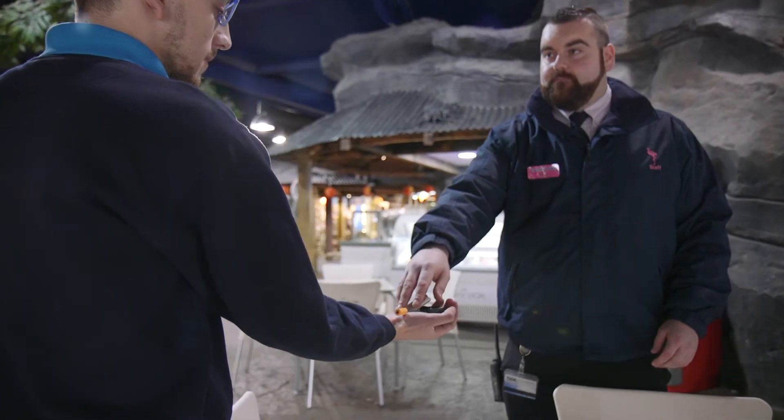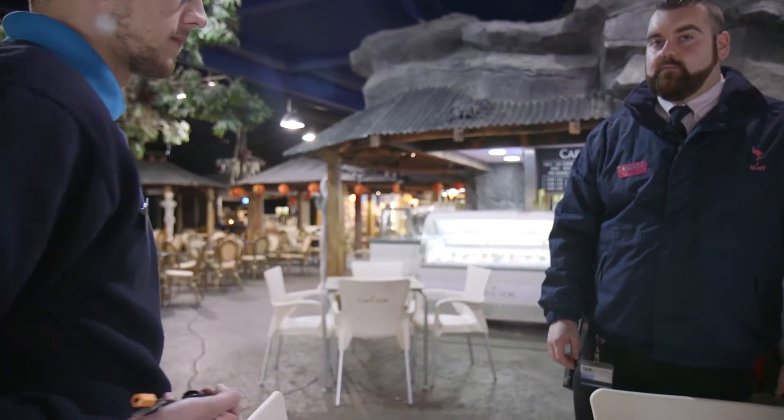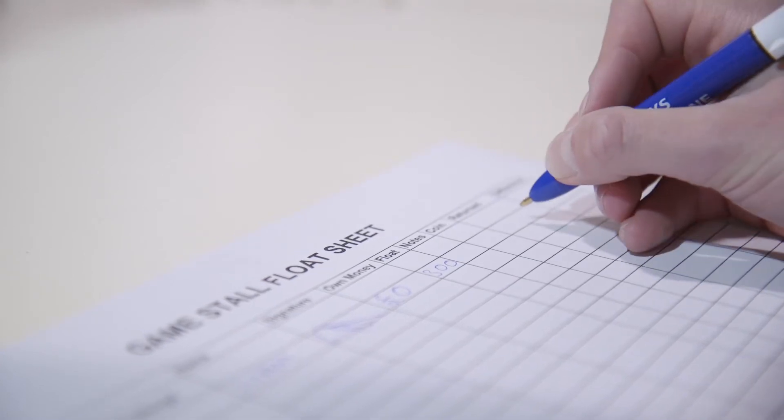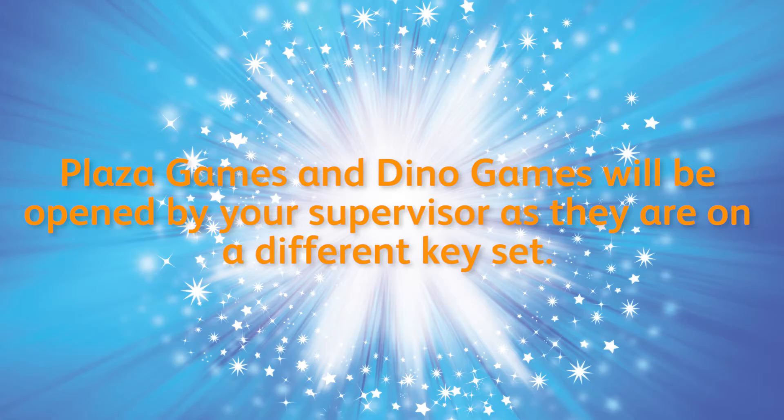You will then be handed the keys for your unit, should you need them. You must also sign these out on the sheet provided. Plaza Games and Dino Games will be opened by your supervisor, as they are on a different keyset.